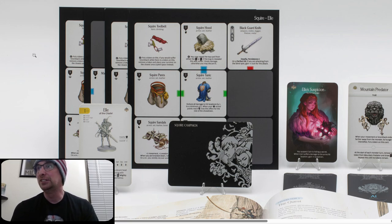Black Guard Knife — Deadly and Persistence 1. On a perfect hit, if you are attacking from the blind spot, gain plus one luck for the attack. Squire Pants, Squire Tunic — reduce all damage to hit locations by one to a minimum of one; when your chest armor points reach zero, lose this effect for the rest of the showdown. Squire Sandals — plus one movement, plus one evasion; when you are knocked down, roll one d10; on a six plus, you nimbly recover and stand.